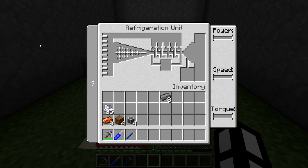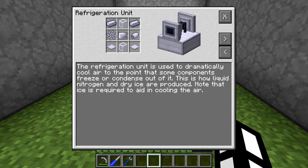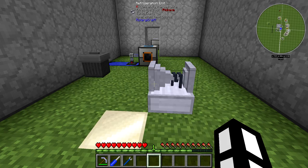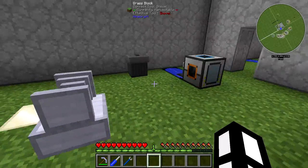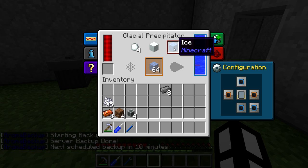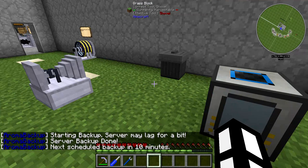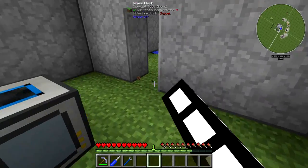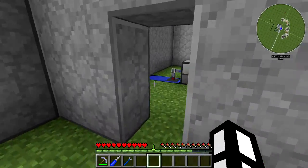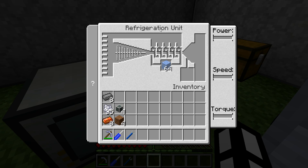To get coolant you have this wonderful little thing called a refrigeration unit. You need ice cubes in there and a lot of torque — the more torque, the more powerful it runs. I recommend using other mods still: a glacial precipitator makes getting ice a lot easier for this stage. Otherwise you've got to move around a lot of stuff manually, and it gets quite complicated using just Rotary Craft's own systems. What we have here is the glacial precipitator moving ice directly into the refrigeration unit.